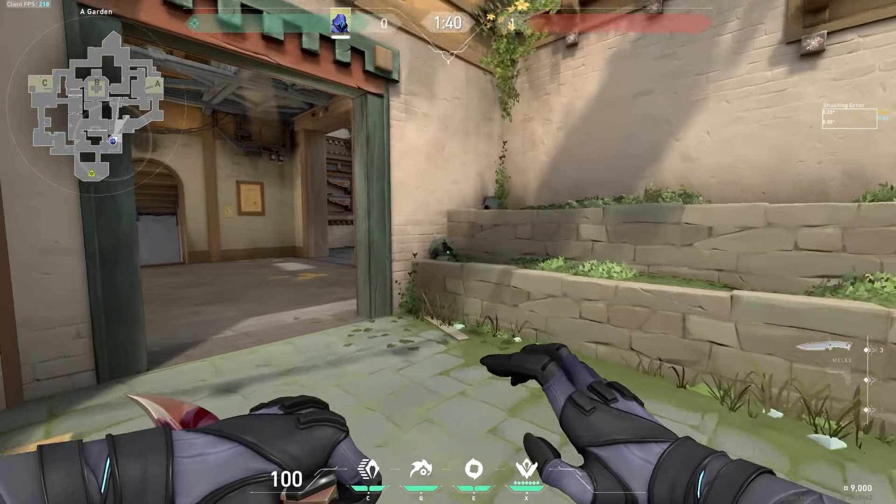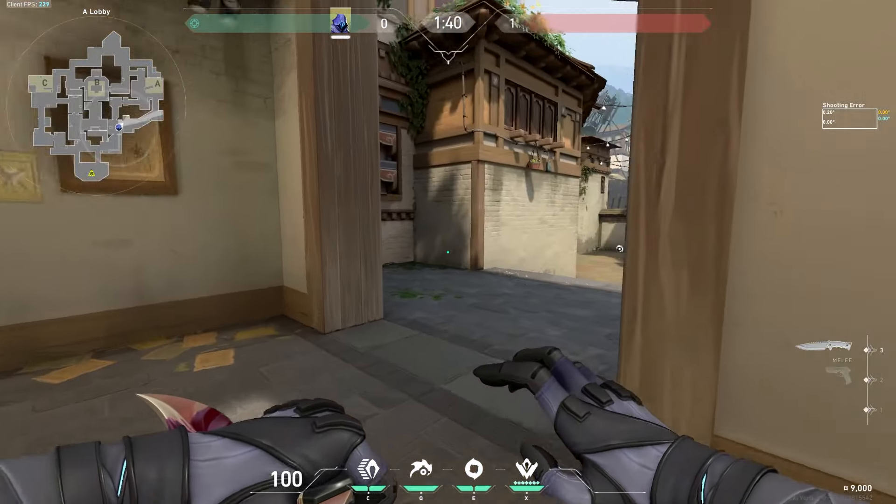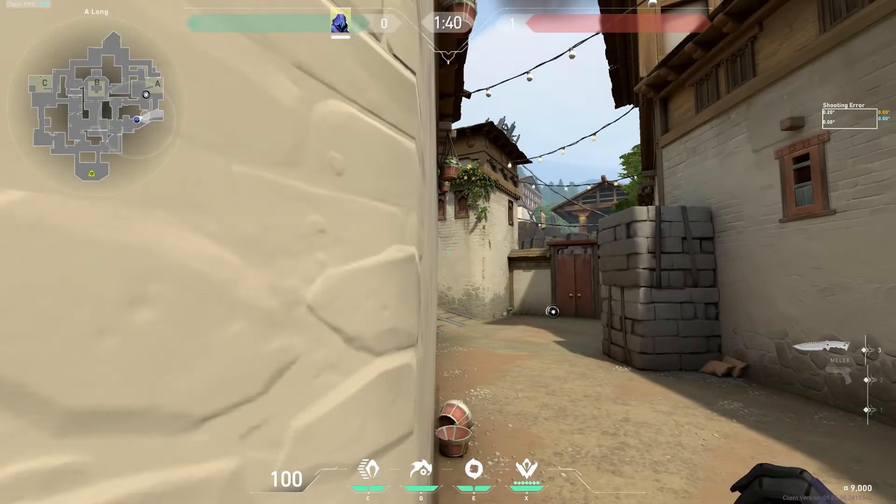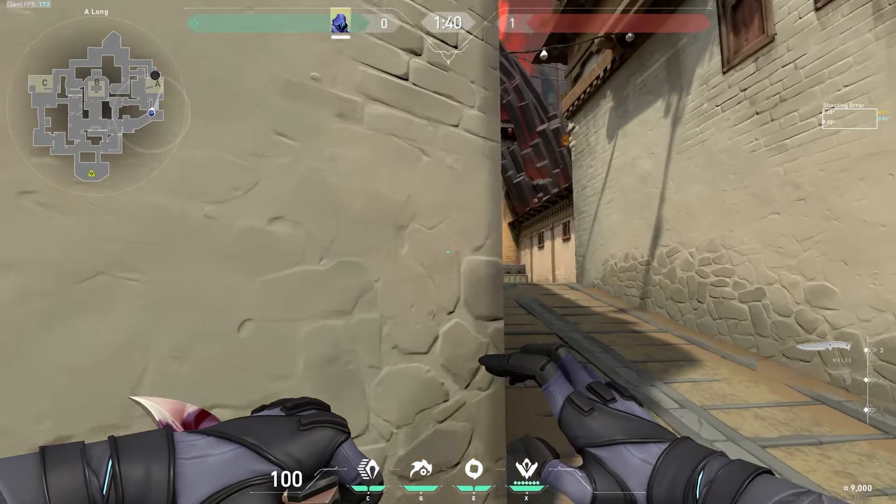Hello, my name is Redlife and today I'm going to be showing you the attacking-side smokes for Hayden. Starting off with the A side of the map, you want to throw the smoke on heaven. This is your main priority smoke, so always throw it.